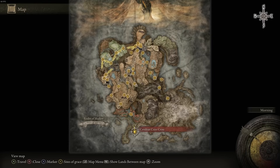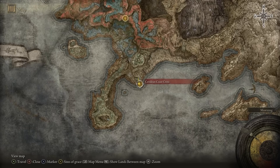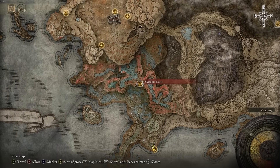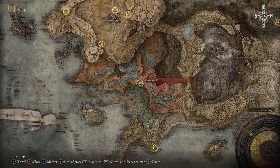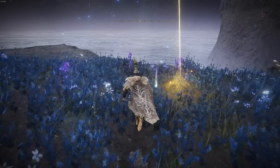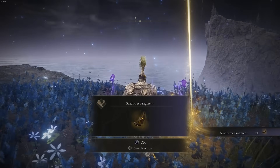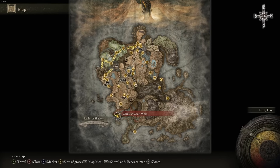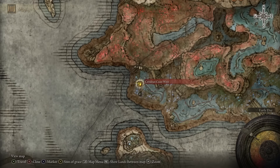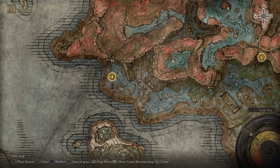The next one requires you to make your way all the way down to the Cerulean Coast, right to the site of grace at the bottom of the map. If you don't know how to get here, I have videos linked in the description on how to get all the map fragments and reach these different areas. The next one in the Cerulean Coast is located at this site of grace, so just make your way here from the Cerulean Coast one.